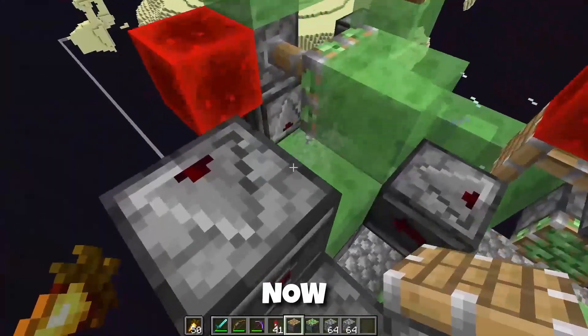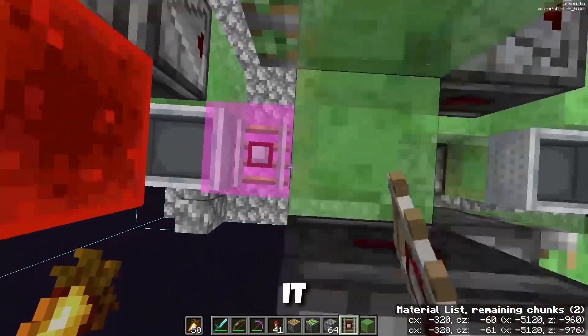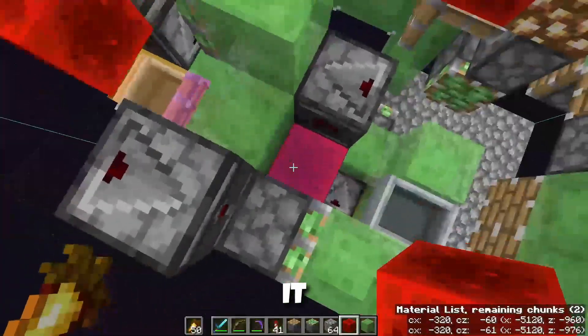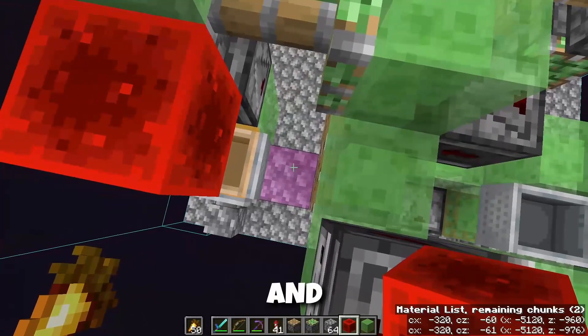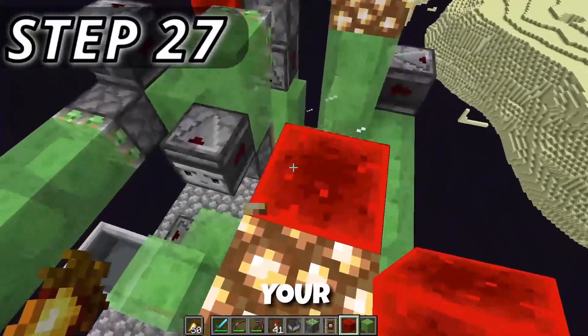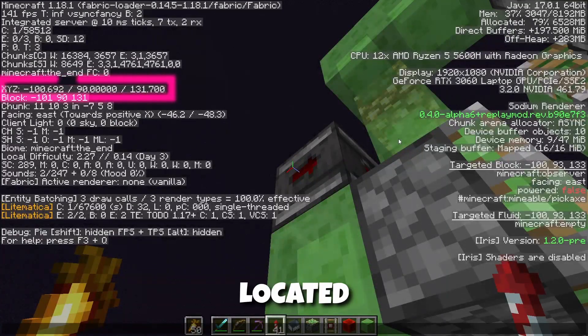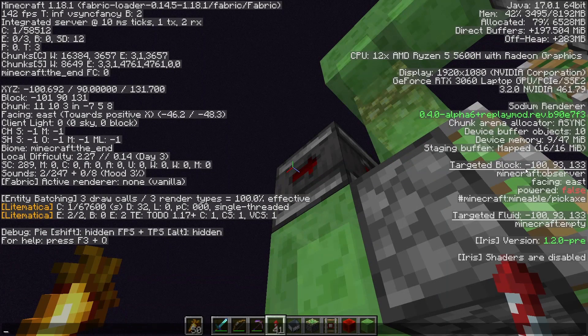Now that your machine is ready, go down, place a temporary block, place a detector rail on it, place your minecart on that block, and power the piston next to it. Depower it, break the temporary block, and repeat the process. Take note of what Y level the observer is located at. In my case, this observer is at block negative 100, 93, 133. Flying east is positive X, so to that number add about 200 blocks in positive X — it will be about 193, 133.